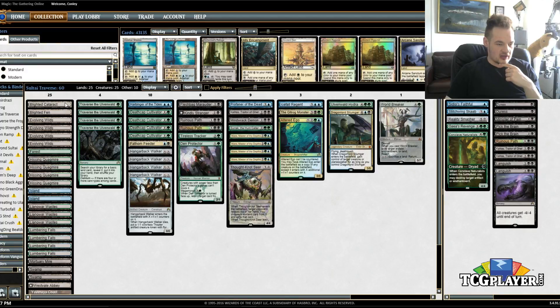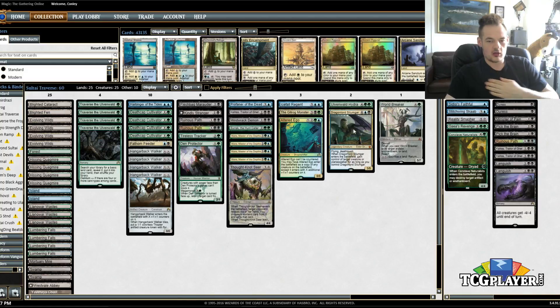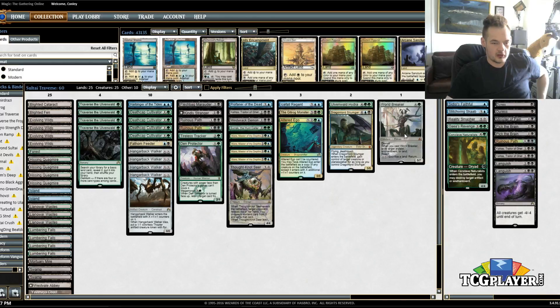Ulvenwald Hydra I kept mostly because we added some additional lands between the Lumbering Falls and the Blighted Cataract that I would be interested in grabbing. One Silumgar, Drifting Death — deals with Planeswalkers, and it allows me to not play the third Ruinous Path in the main deck, although that's something to consider adding. I cut Atarka, so the only 7-drop we have is World Breaker. Our curve got cut a little bit, which also helped justify the new mana base of 25 lands. Everything else in the main deck is the same.